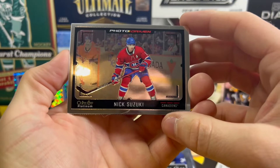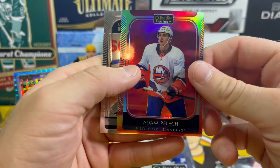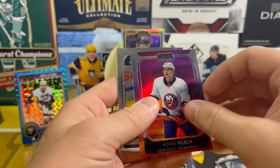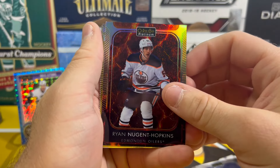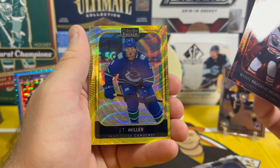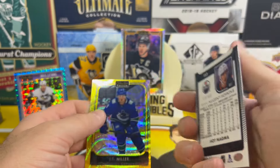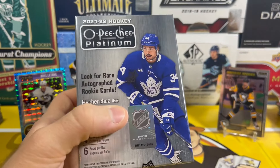Nick Suzuki photo driven. Adam Pelech sunset and Lassi Thompson on the marquee rookie. Ryan Nugent-Hopkins on the hot magma and JT Miller on the yellow neon — numbered 4.99. Alright, on to blaster number four.